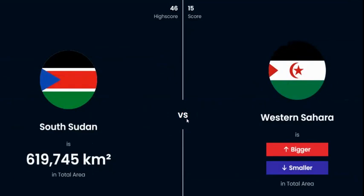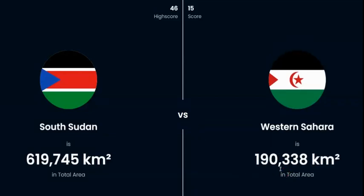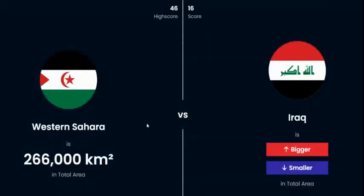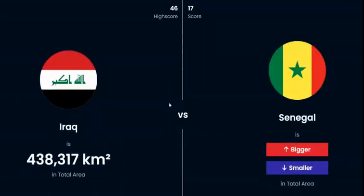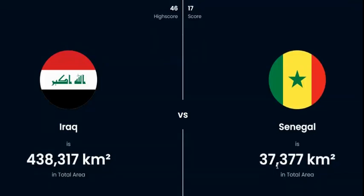Western Sahara or South Sudan — this is where it gets a little more difficult because I don't particularly know Western Sahara well, but I'm pretty sure from playing this game that it is smaller. Iraq or Western Sahara — I know this one right off the bat, and Iraq's got to be bigger. Then we've got Senegal and Iraq — thinking about the size of Senegal compared to Iraq, I'm gonna go with smaller.